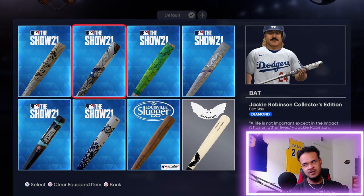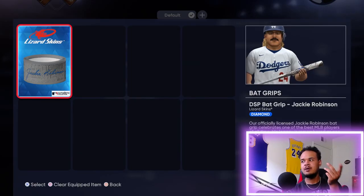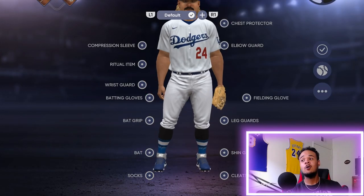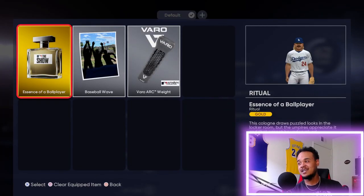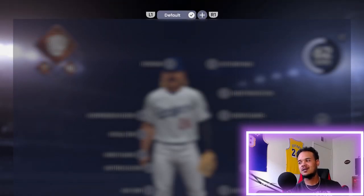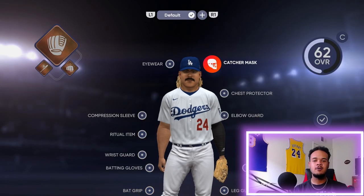I'm definitely going with the Jackie Robinson bat — plus eight power, plus eight contact. Got the diamond back grip too. Some of these may be going for big money, so I may need to check the marketplace and let some of these diamonds go. This is gonna be very clutch because I'm a Catcher — plus six arm strength, plus six arm accuracy with the compression sleeve.